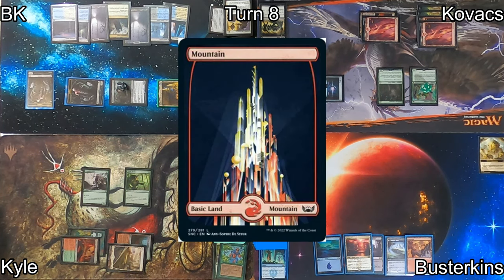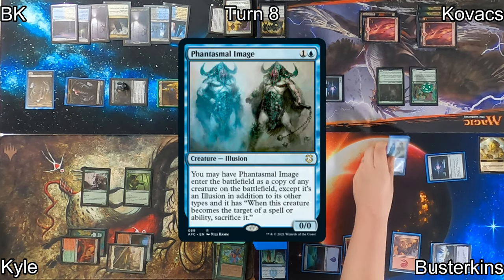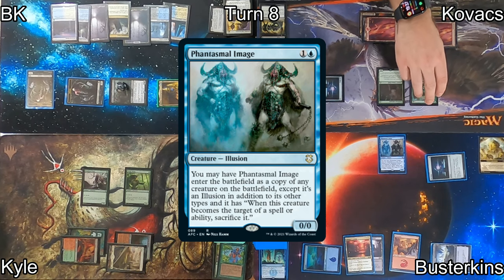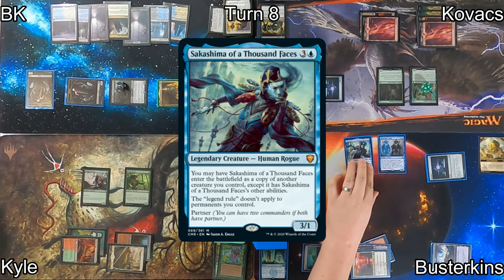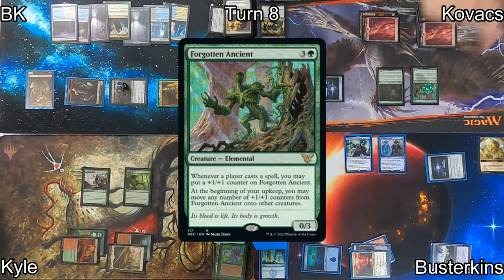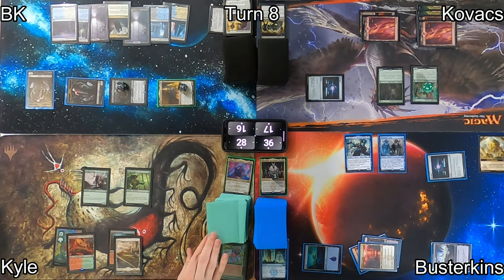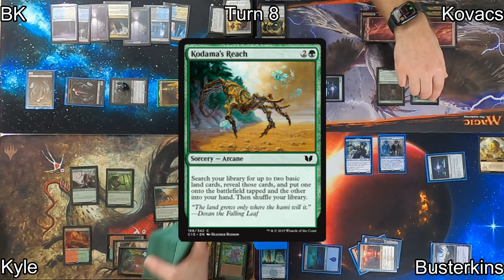On Busterkins' turn, he plays a Mountain, recasts Sol Ring, then recasts Phantasmal Image — this time copying Forgotten Ancient, taking advantage of those +1/+1 counters whenever a spell is cast. Sakashima of a Thousand Faces makes another copy of Forgotten Ancient, also triggering the existing Forgotten Ancients. Kodama's Reach triggers all of them repeatedly — triggers everywhere — and he gets a Forest, plays the land for turn, then casts Felidar Retreat, triggering all the Forgotten Ancients again.